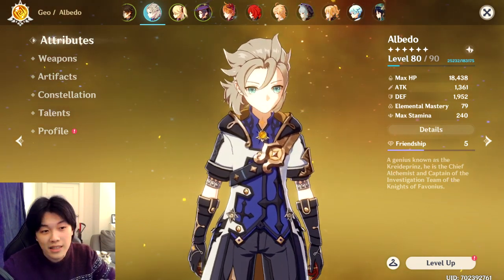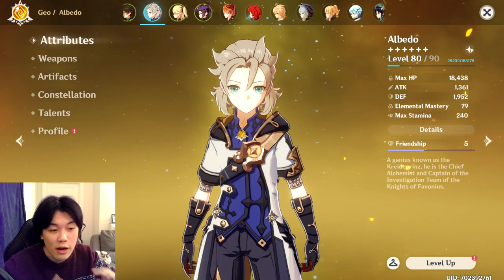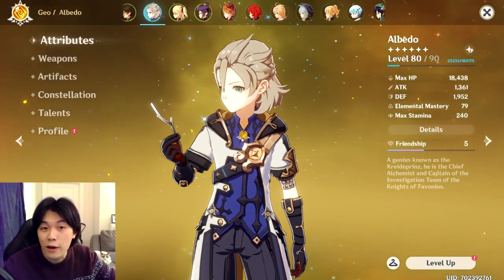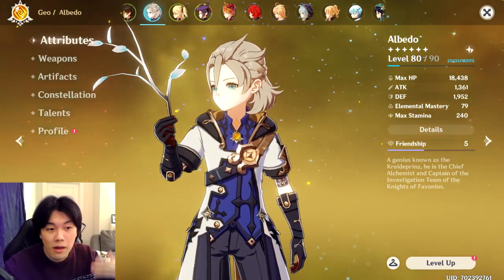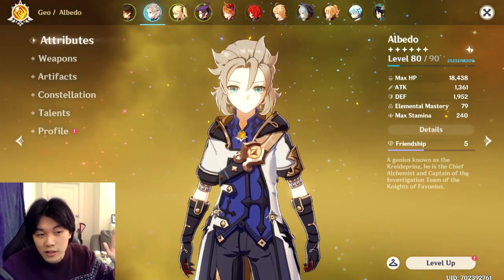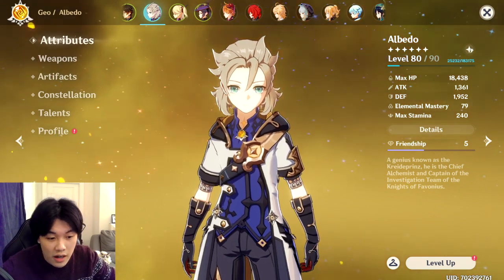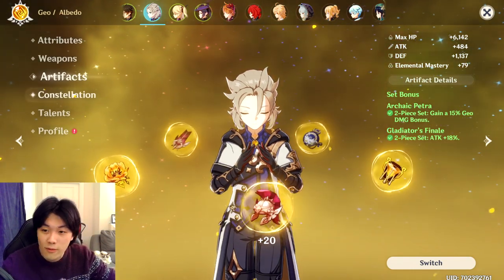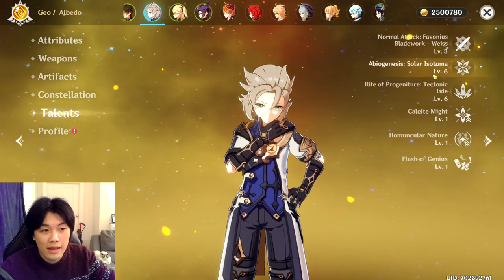The long story short is: if you want to make the most of Albedo, you're going to have to level him up. There is a narrative that you shouldn't level characters past level 60, but Albedo scales off defense, and to get the most defense stat you really do need to level past 60 — to 70, 80, or even 90. My Albedo is at level 80. This will be constellation zero with talents at 3/6/6.